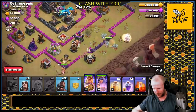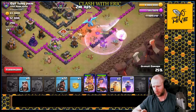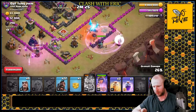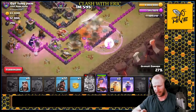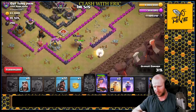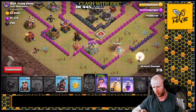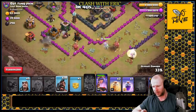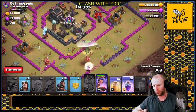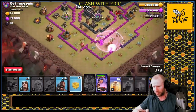We got the CC pull - perfect. An e-drag is coming out of that clan castle. We'll get a poison down and a rage down while we fight the CC; that'll hit the king too as an extra bonus. We'll fight off that CC before it probably even gets a shot off. Pop that king ability - he wants to go inside, which is perfect. He'll go in and clear out ahead of the queen and push her toward the enemy queen, exactly where we want her to go.